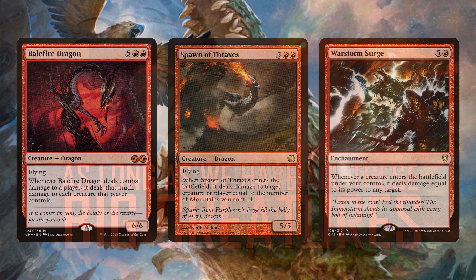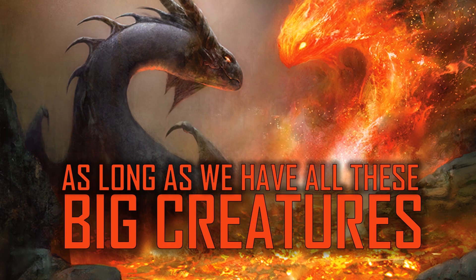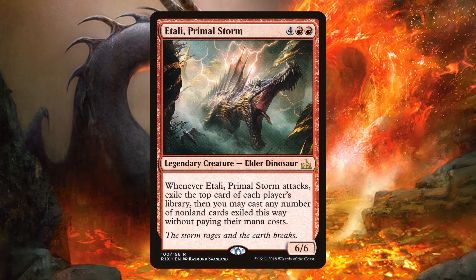As long as we have big creatures in our deck, we want other ways to support them and get them onto the battlefield. Atali, Primal Storm is a 6-CMC 6/6 Elder Dinosaur and an awesome commander. Whenever it attacks, you exile the top card of each player's library and can cast them — so you can cast your opponents' spells or potentially cast a big creature from your own library.